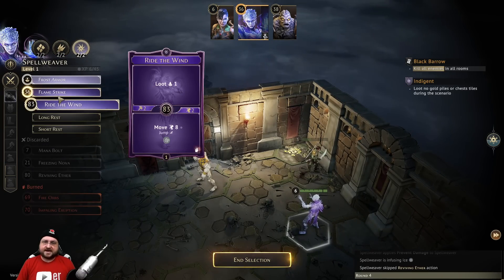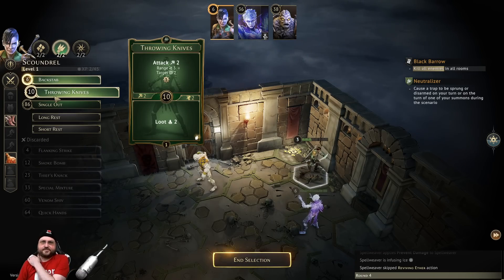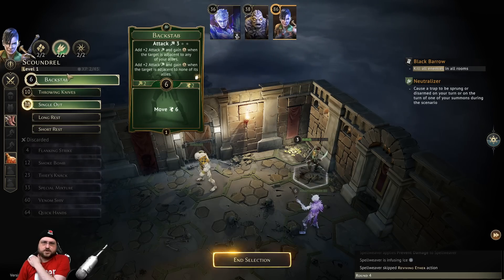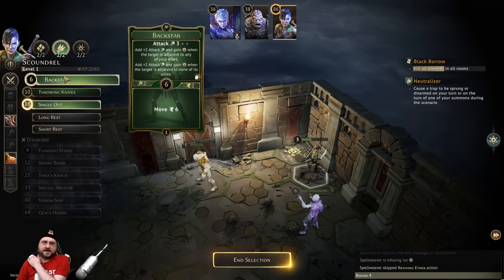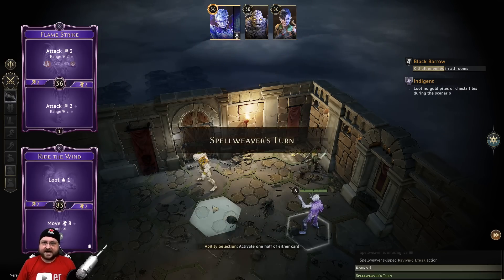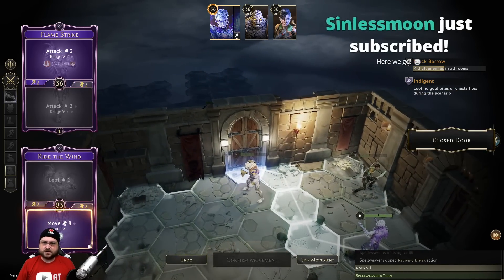I could open the door and then run back - that's always a possibility, but I'd have to do it all in one action. This is pretty bad. I can go late with the rogue, use the bottom of backstab to move in, stab someone with single out, then stamina potion, and next round move back out. What could possibly go wrong - we could all die, but at least we get a little XP. We're going to move here with ride the wind.